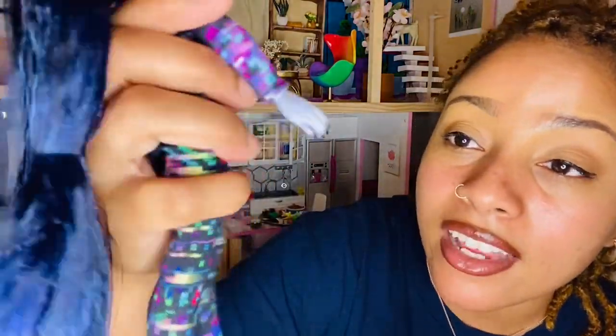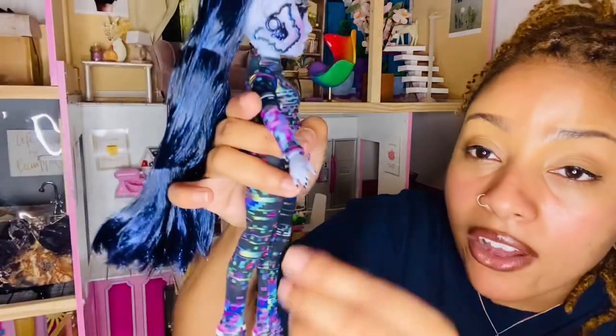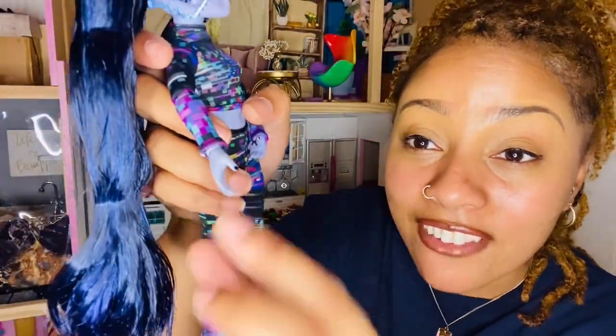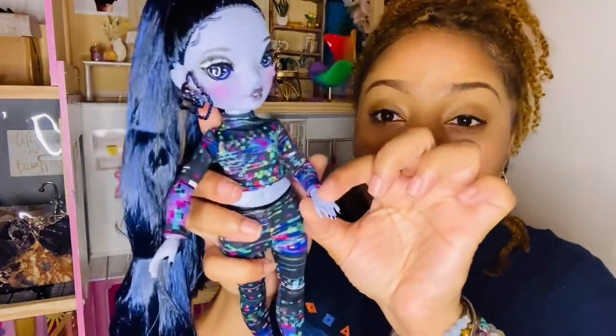Let's get into her nails. She has an acrylic hand — we talked about this in my OMG review, how I love how MGA gives their dolls well-manicured nails. I want that for Barbie. I've thought about taking the hands off a Rainbow High or OMG doll to put on a Barbie to see if the peg fits. When Rainbow High first came out they just had gel polish, but now they're coming out with acrylics. They first came out with the re-lung acrylics with the twins from Shadow High — I thought that was super cool.